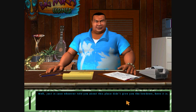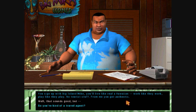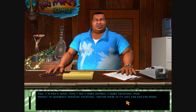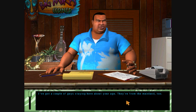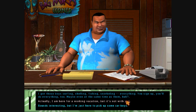I'm looking for somebody named Big Island Mike. That's me. You by yourself? Not really. My name's Nancy Drew. Well, just in case whoever told you about this place didn't give you the lowdown, here it is. You sign up with Big Island Mike, you'll live like a real Hawaiian — work like they work, play like they play. No tourist stuff. From me, you get authentic. Well, that sounds good, but... I'm like a tailor, only I don't make clothes, I make vacations. Real, honest to goodness, Hawaiian vacations, custom made to fit just you and you alone. You like the beach? I'll get you to the beach, but I'll also keep you busy doing things real Hawaiians have done for a thousand years. In fact, I've got a couple of guys staying here about your age from the mainland — surfing, shelling, fishing, snorkeling, everything. Maybe even at the same time as them. That's very nice of Big Island Mike.